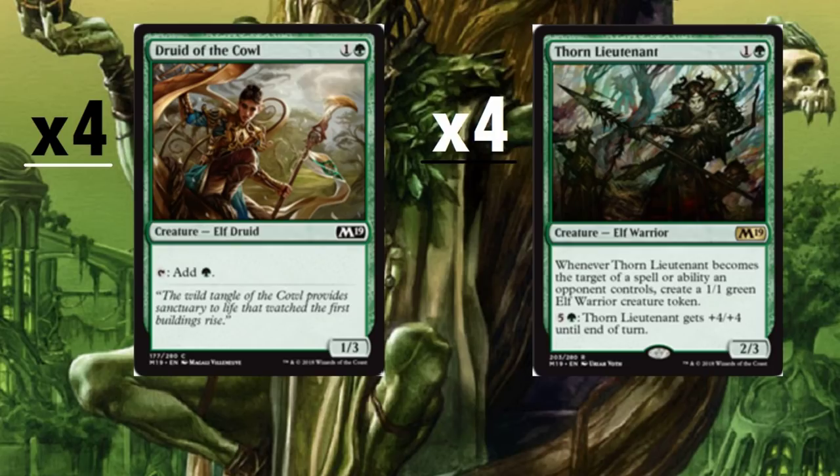Druid of the Cowl is a two-drop — we're running four of them as another way to ramp the deck up. It's a 1/3. On the right here, Thorn Lieutenant from M19 is a two-drop Elf Warrior.